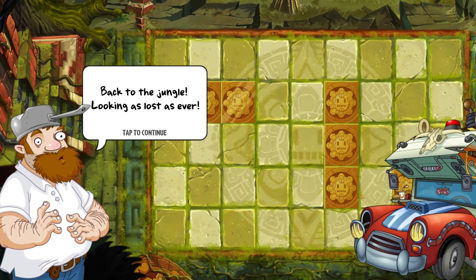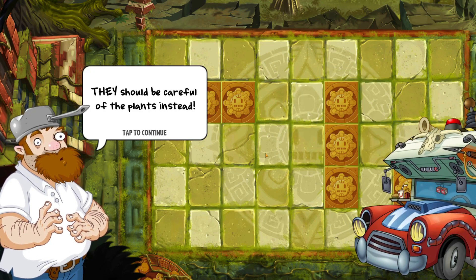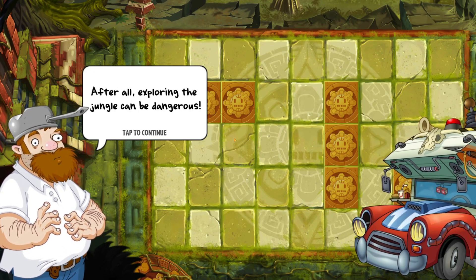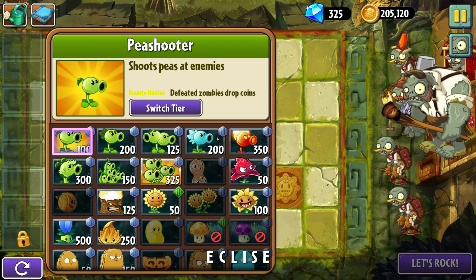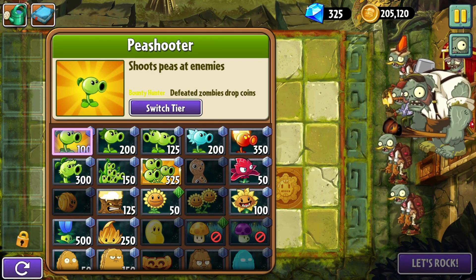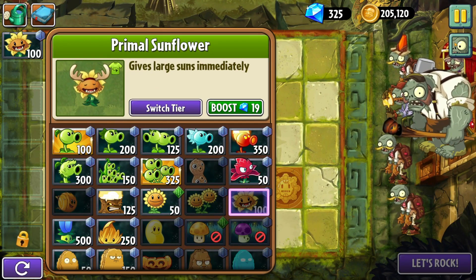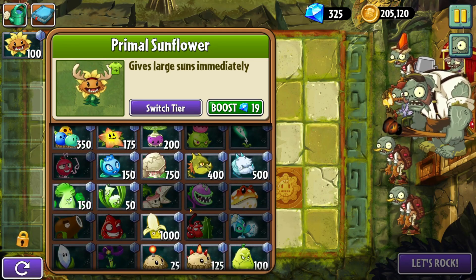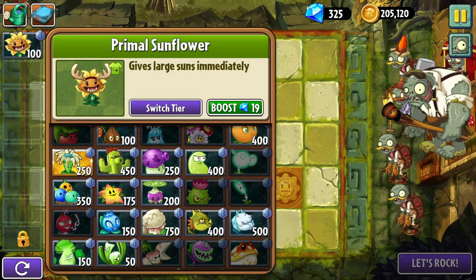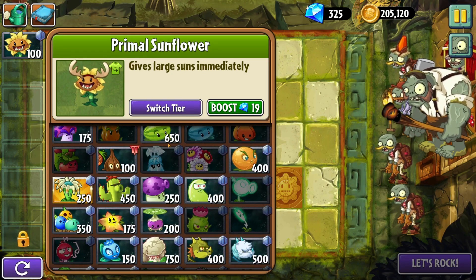Let's see what's going on - hopefully some easy levels. Back to the jungle, looking as lost as ever. Be careful of stronger adventuring zombies though - they should be careful of the plants instead, after all exploring the jungle could be dangerous. Alright, we got shovel dude. I don't think what shovel dude is doing here last time, I don't remember. Anyway, I don't think this should be too difficult - we've got shovels and gargantuars as the main things to be concerned about.